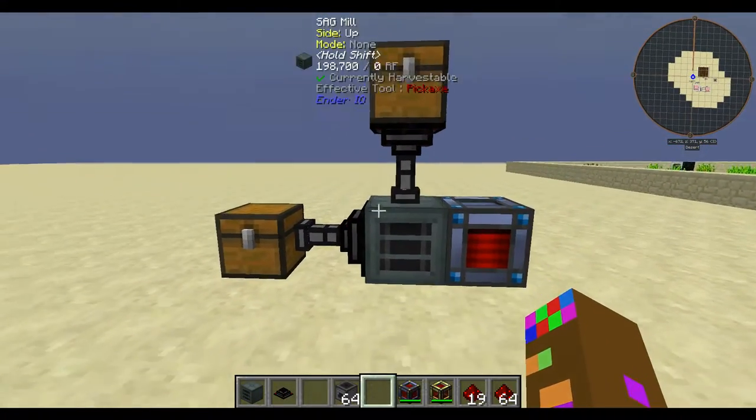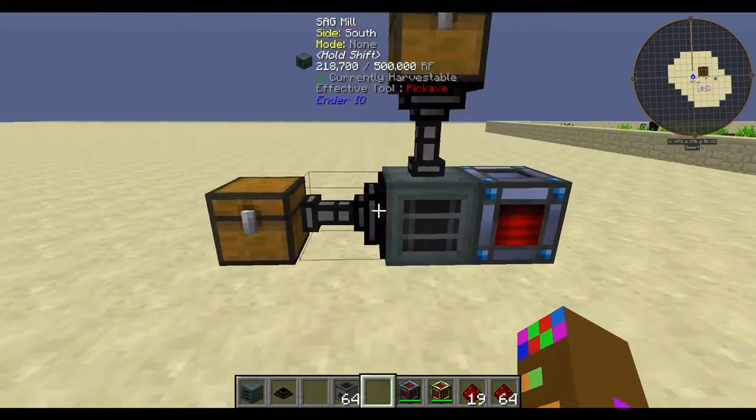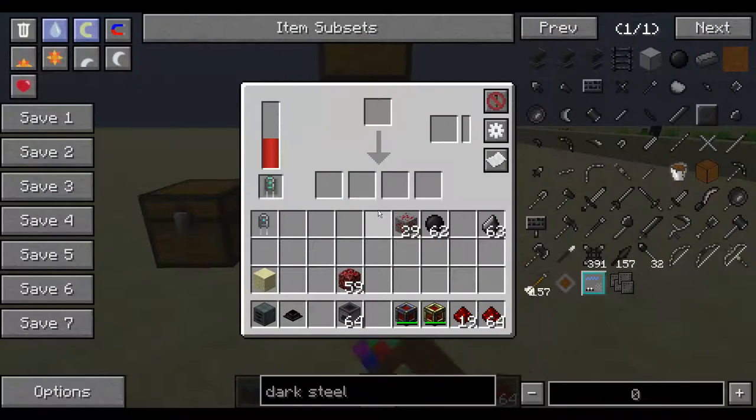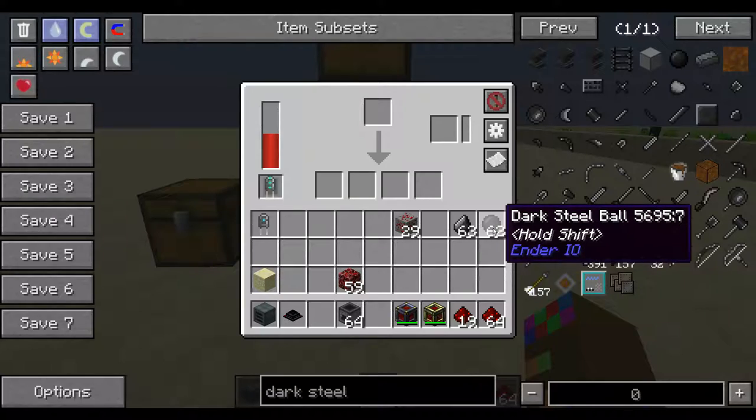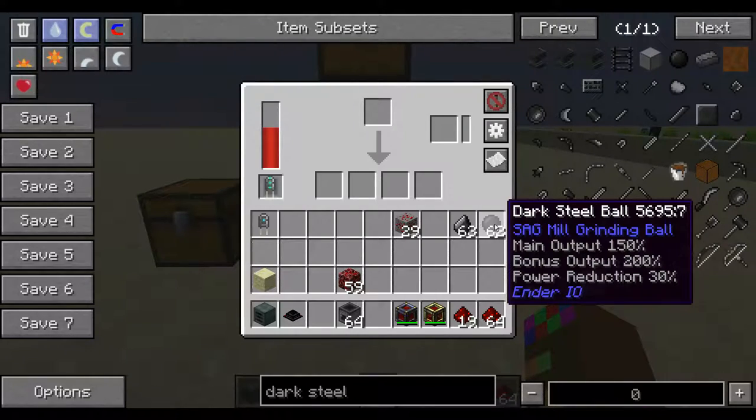This is the basic setup for ore processing. I am using an input chest, transfer node, input to the SAG mill, and this is my output chest. The SAG mill works like a pulverizer or a crusher but it also has these catalysts, just like a pulverizer. In my opinion, this catalyst right here — the dark steel ball — is super helpful in trying to obtain a lot of resources. The main output is increased by 150%, bonus output 200%, and it reduces the power you use while utilizing this machine.